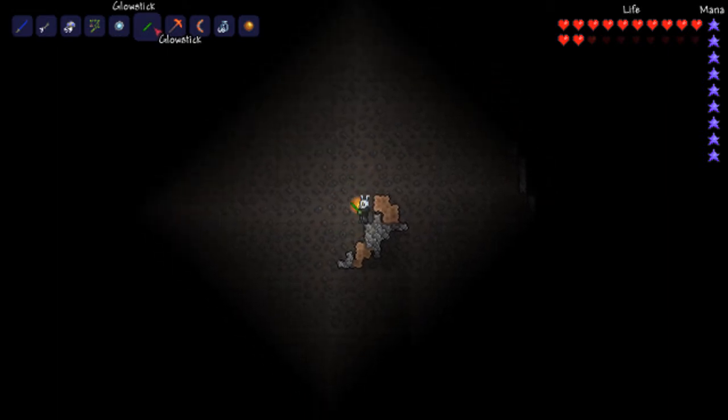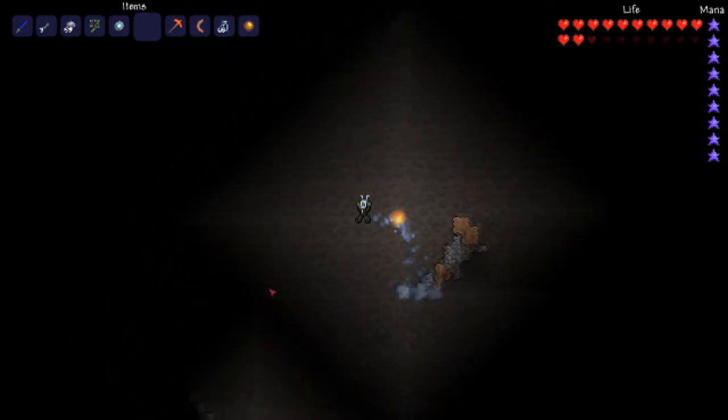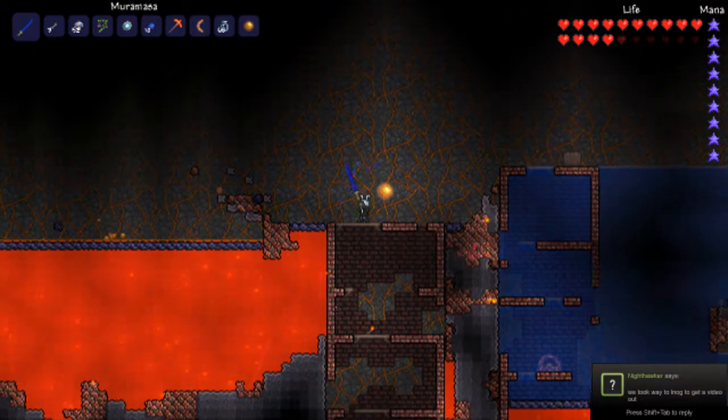Alright, so here we are, this is the glow stick. All you've got to do is basically just throw it and it lights up the way, I guess. It's pretty useless in my opinion, but any new item is good.